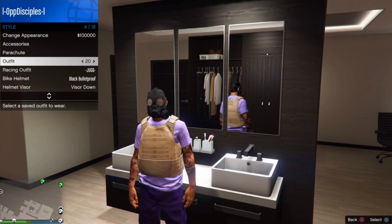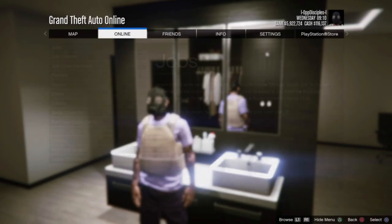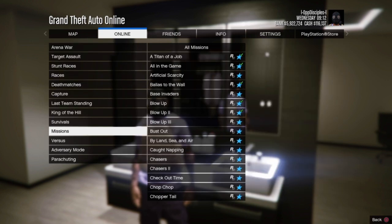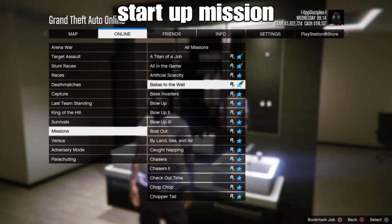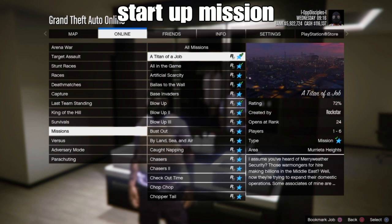From here, back out and go to Online. From Online, go to Play Jobs, then Rockstar Created, and go down to Missions and start any type of mission of your choice. For us, we're starting a time trial job. See you guys when I start the job.